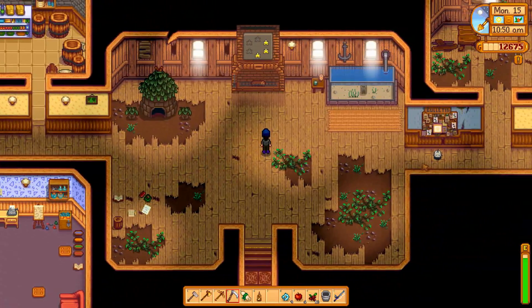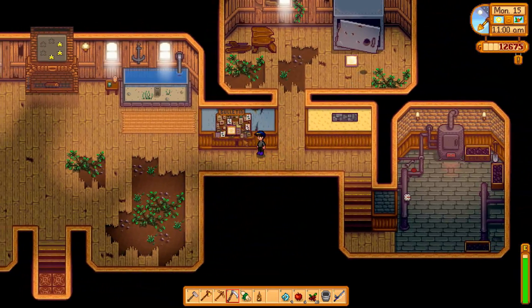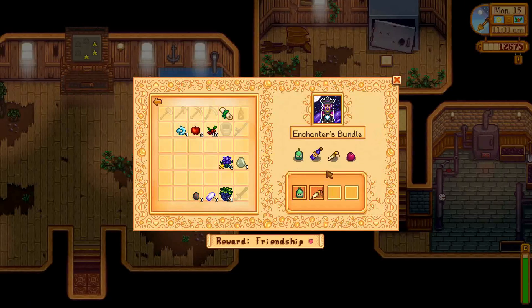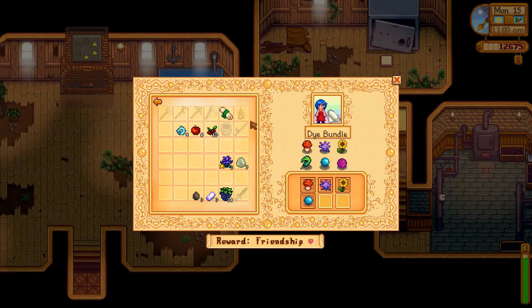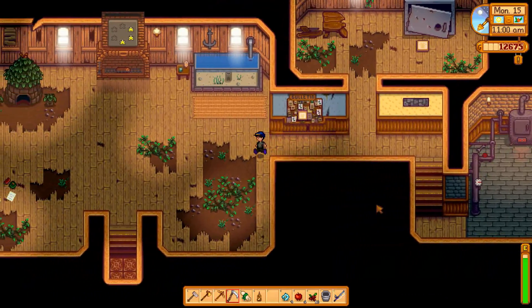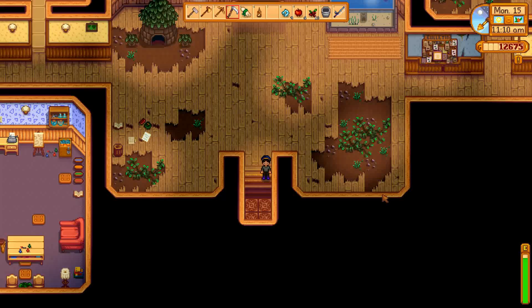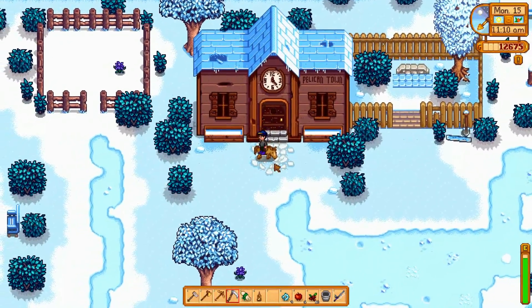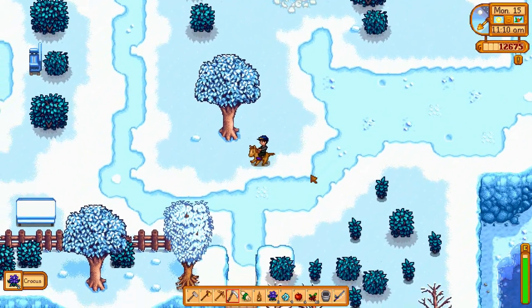These are the only two things left to do: the bulletin board, which has a lot of stuff you have to get later on, and this jerk here — that's what we need the rice from Pierre's for — and then this other bundle which costs 42,500 gold to complete. We're going to leave that alone for now. We got cheated out of an animation, but it's time to go to Pierre's.